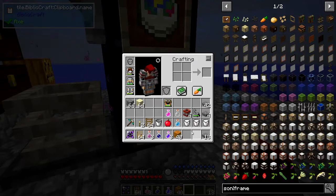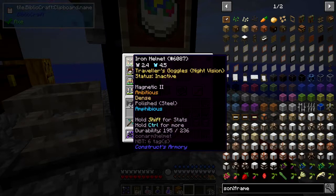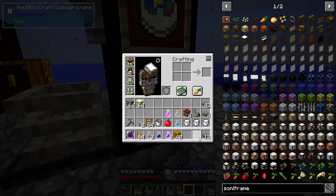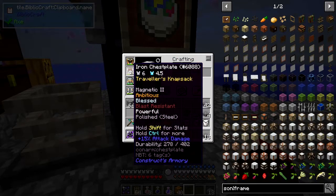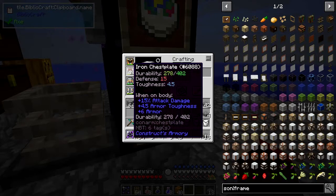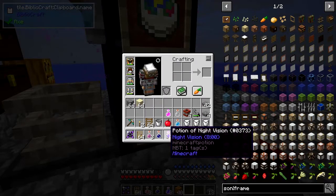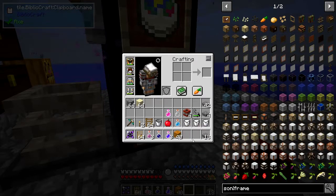I put my helmet on today — I forgot last time. I've got the amphibious enchantment which means I can breathe underwater, and I've also got night vision on the helmet. I completely forgot about it last time, never mind. I've got plenty of night vision this time so I've got enough to carry on.